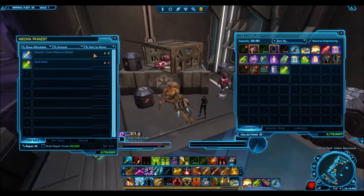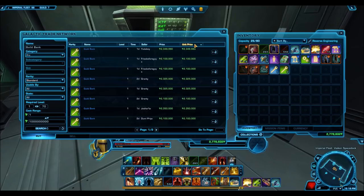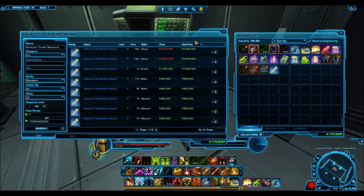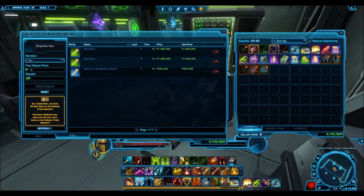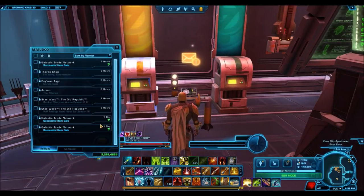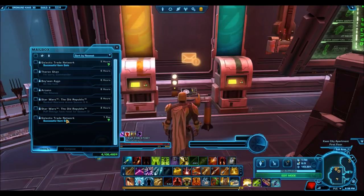I ran back to the vendor, converted the 10 purples to two guild banks like before, and converted the three purples to a GTN kiosk. Then running back to the GTN, I listed the guild banks for just under two million credits each — notably more than in the previous example — and the GTN kiosk for 950,000 credits. The items are selling for more because I was monitoring the GTN to find the best time to sell. One guild bank sold for 1.8 million and the other for 1.6 million credits. The GTN kiosk sold for 794,000 credits.